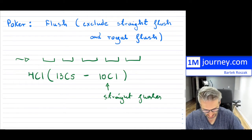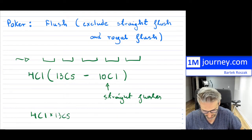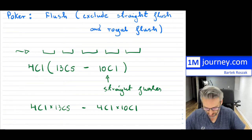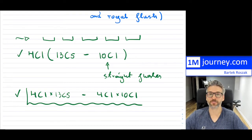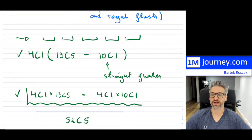So we have 4C1 multiplied by (13C5 minus 10C1) to remove all straight flushes and the royal flush. Sometimes this is written as 4C1 × 13C5 — that's the total number of flushes — minus 4C1 × 10C1, which covers all the straight flushes including the royal flush. Either form works. If you want the probability, you take that entire expression and divide it by 52C5.